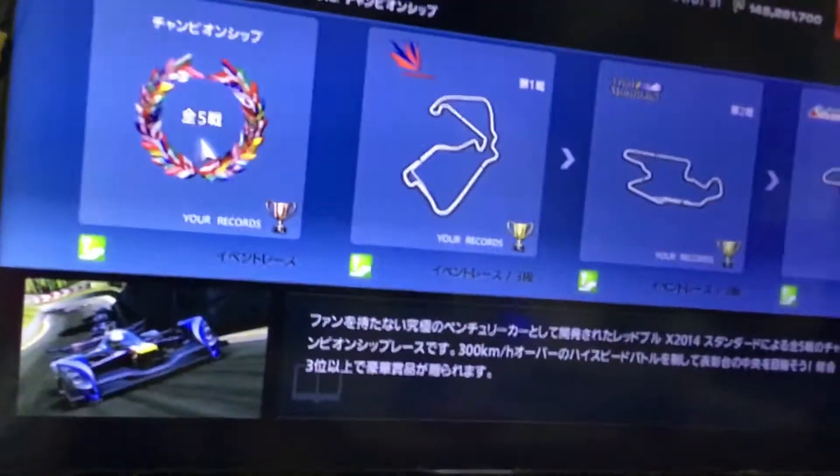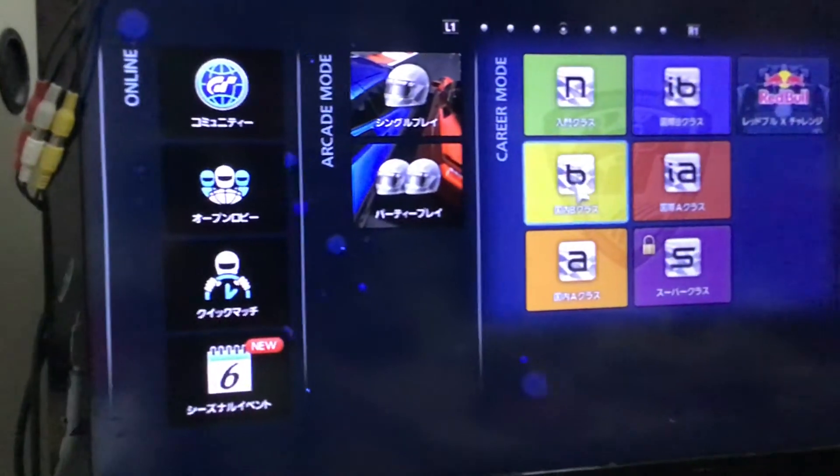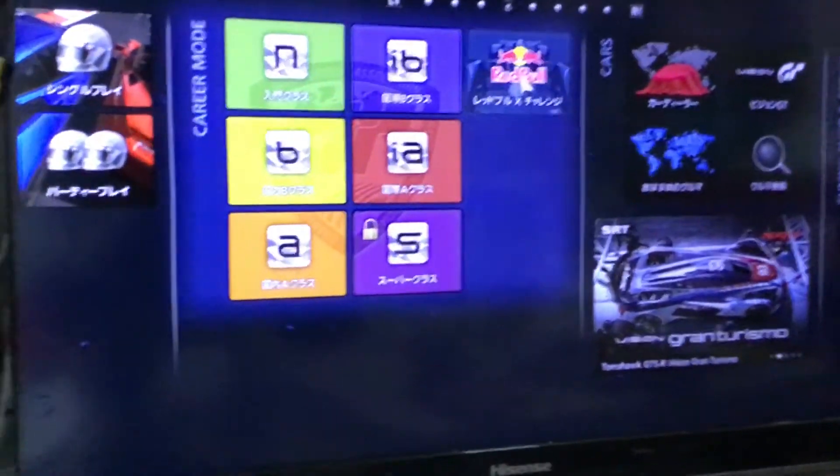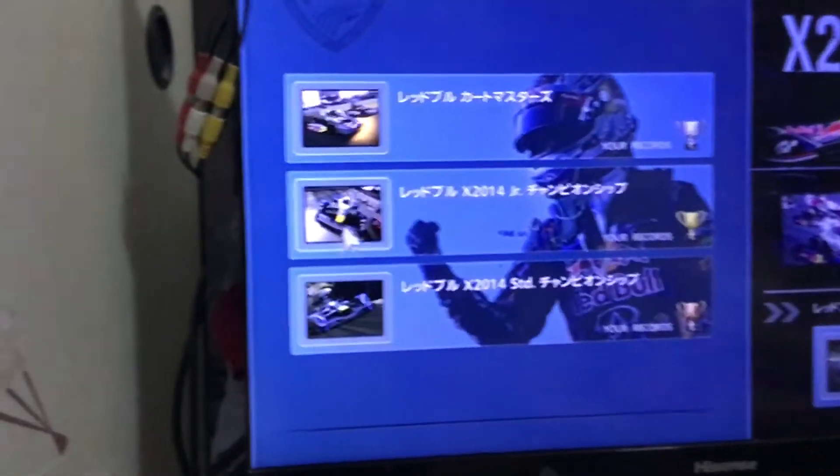Hey guys, today I'm going to show you how to grind a lot of money in Gran Turismo 6. First, you need a better license than International B, and then you unlock Red Bull Challenge and go on these two you can choose.